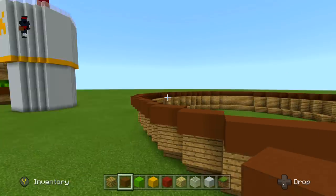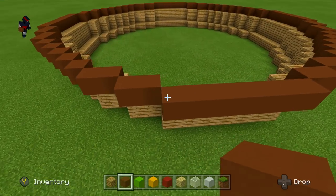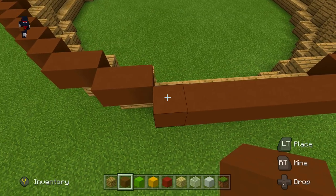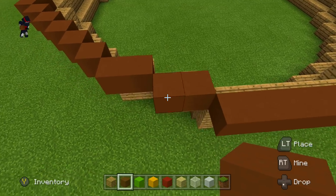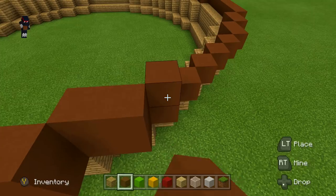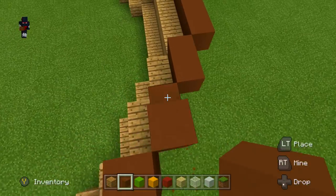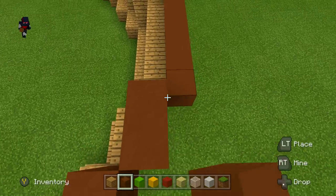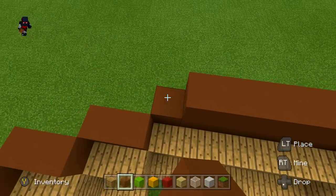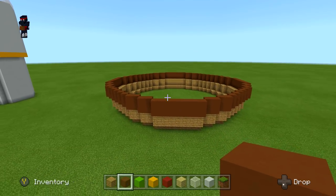Now we have the bottom part of the burger, but this isn't gonna be a thin patty — it's gonna be like a Carl's Jr or Five Guys big patty. So we're gonna go around that entire thing one more time to add a little bit of thickness to this meat. Go ahead and pause the video right now and go around it one more time the same exact way.